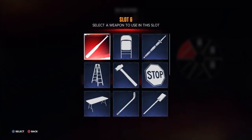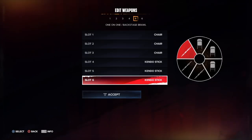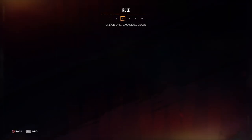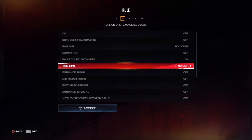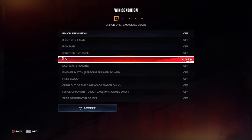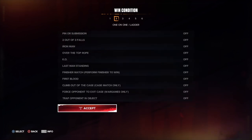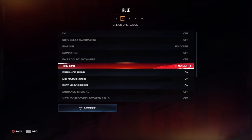Here's the thing about the weapon wheel in backstage brawl — I don't think it makes a difference because you can't pull a weapon from anywhere in a backstage brawl, but maybe it might give you something. Ladder matches are not customizable except for time limit.